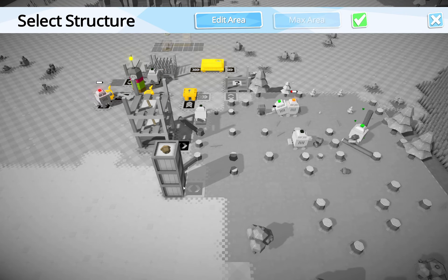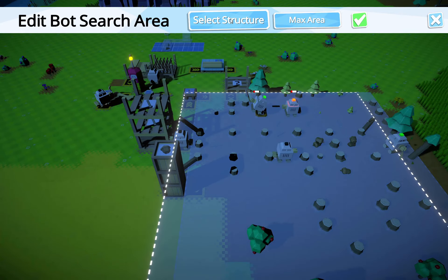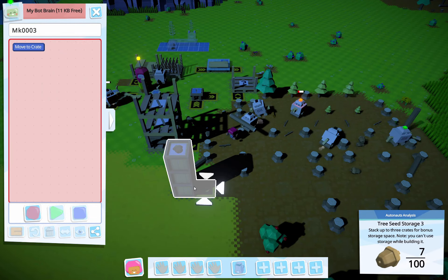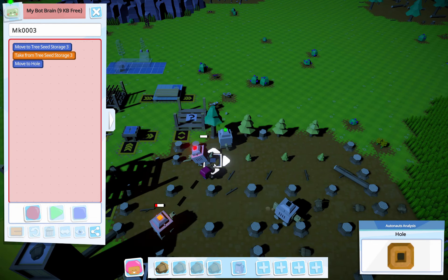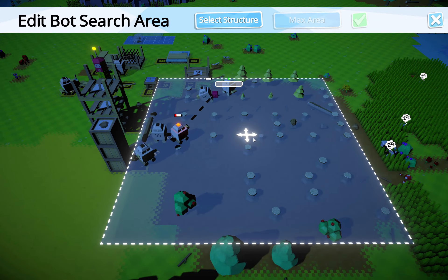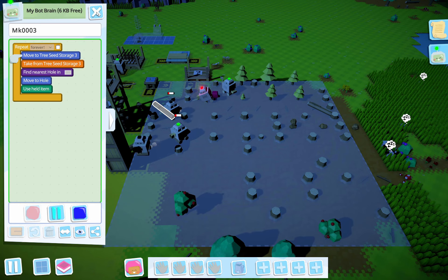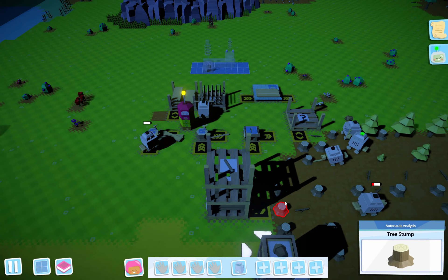We're going to click stop. Select structure — why can't I select this structure? We're going to start over, sorry brain. We're going to grab one over here — there we go. Like that — move to tree, see storage, find nearest hole, max area, and then repeat. Now he's using this tree, now he's using the seed storage. Now we can have him go — and now he's out of power.